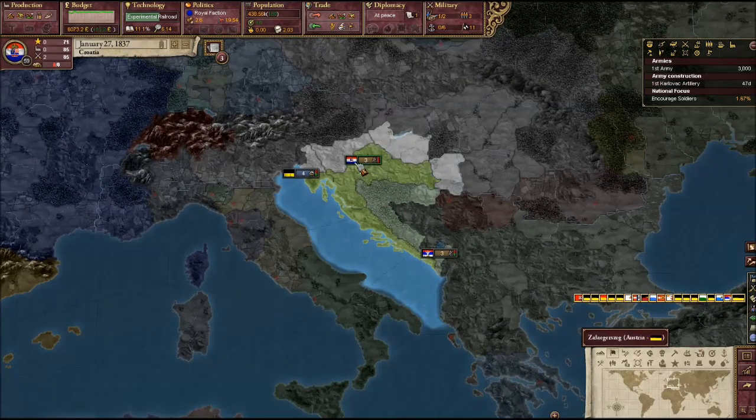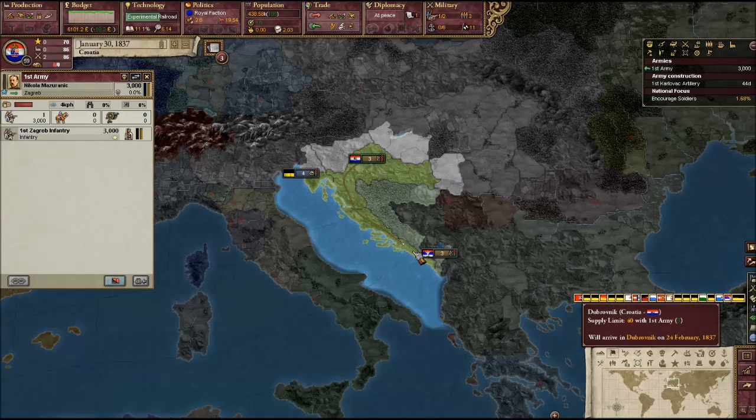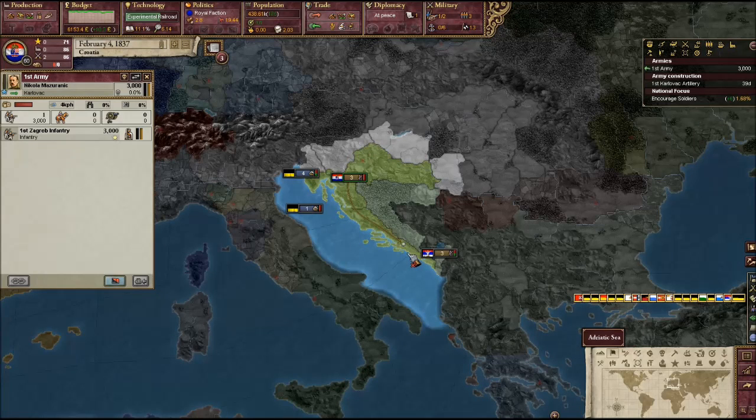Infantry's about to go into Zagreb — will you be able to move? Hey, you can move! Alright, so we've got that bug figured out. It must just be when you release nations that their armies get bugged, or maybe it's just a Croatian bug — I'm not too sure.